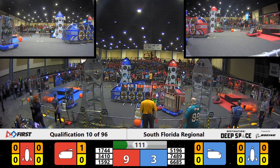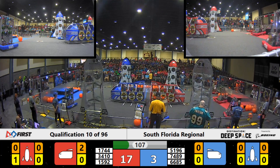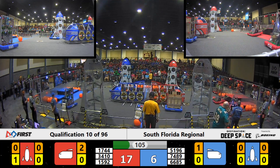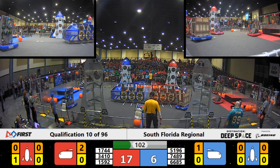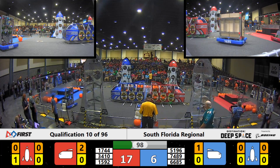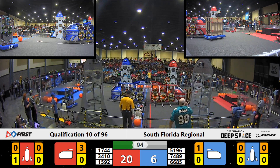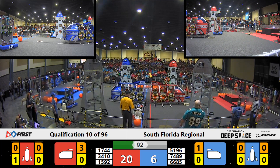Robo-Rays trying to score another cargo. They do so, playing through the defense of 74-89. Milagro trying to get in the way of Robo-Rays, but Robo-Rays able to sneak by. Now they're on the other side of the cargo ship, scoring up and in. Red Alliance with a significant lead here — 20-6.